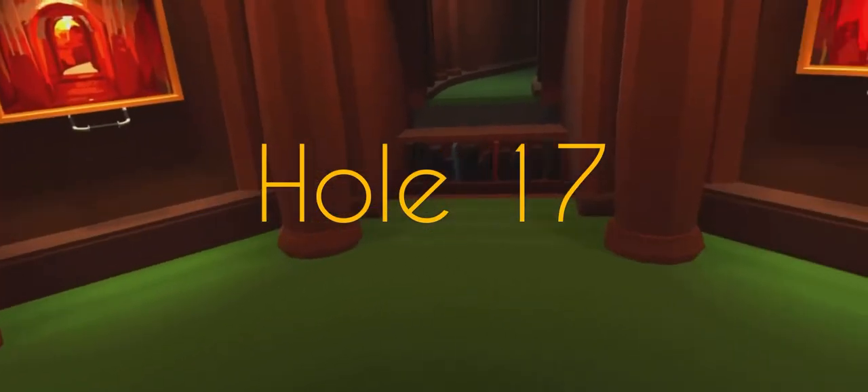Hole seventeen: you've got to go past the bookcases, all the way past the hole, and go to the other side of the elevator — but the ball is on the side you were originally on.